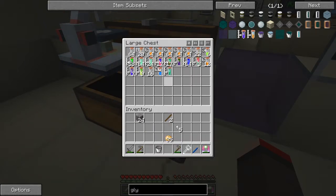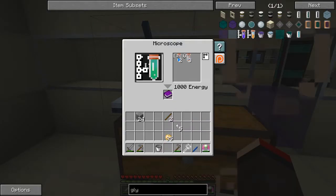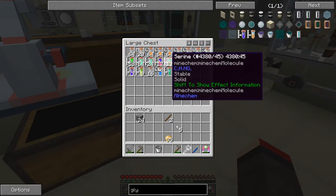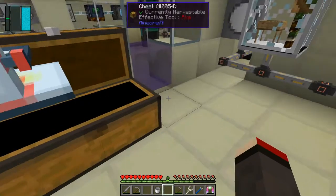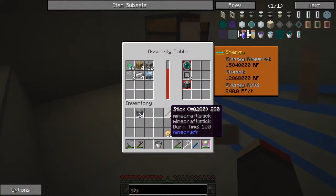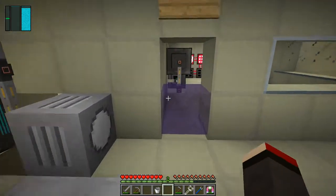Iron oxide — I do want to scan that actually. Let's put the iron oxide into here. Serine is another useful one — you can do the same thing as lysine: jump boost for 20 seconds, power one and haste. I think that's what it means. I've still got a bit of time to go for this one, so let's have a look at what else we can do in the meantime.